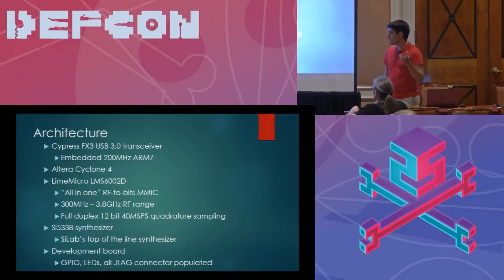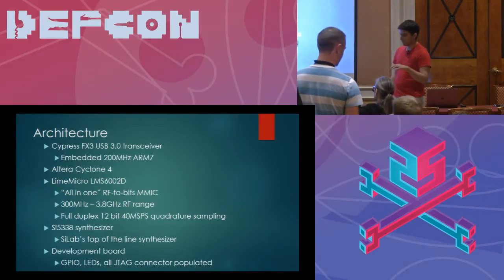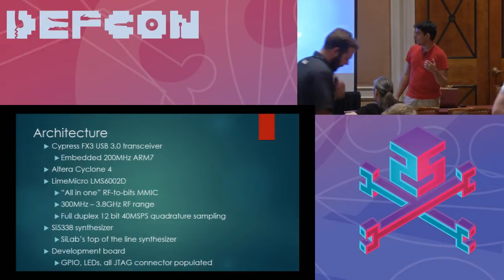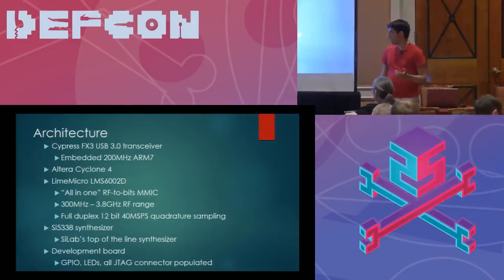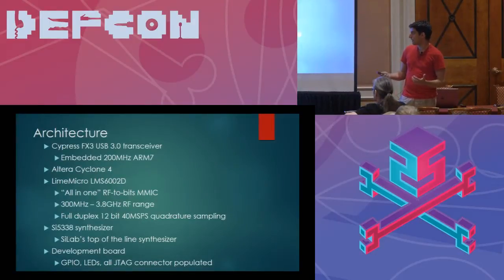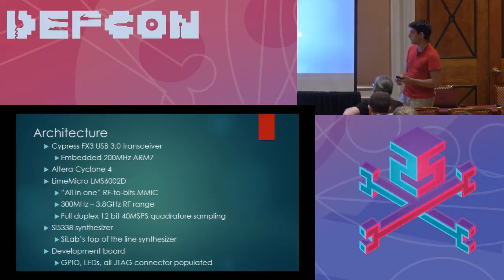The general-purpose chip is hooked up to an FPGA, which acts as the glue logic between the USB 3 transceiver chip and the LMS Micro LMS602D transceiver chip — sort of an all-in-one RF-to-bits chip. It has the amplifiers, mixers, low-pass filters, impedance matching circuitry, and data converters — ADCs and DACs — all built into one single chip. On one side of the chip you hook up a balun, and on the other side you have your 12 bits of IQ data coming out as physical pins.